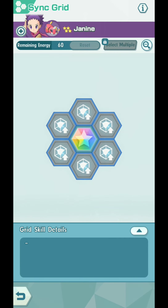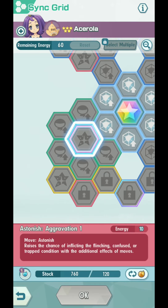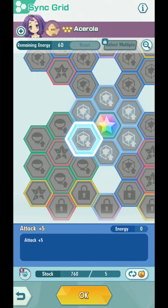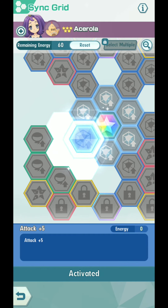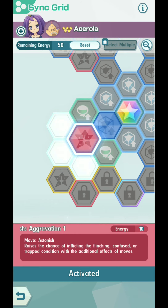For Janine, nothing — you don't need to do anything. For Azerola, you only need 1 node: Astonish Aggravation 1. This will make your life a lot easier than not having it at all. You only need 5 plus 120 — so 125 Sync Orbs. It's easy to farm 125 if you don't have it yet. Just get those two.